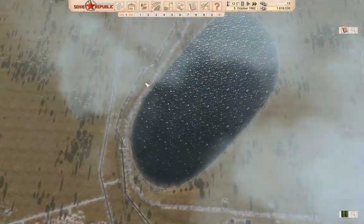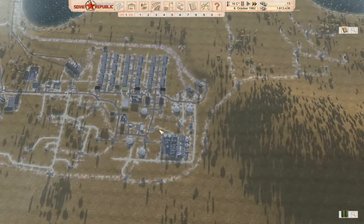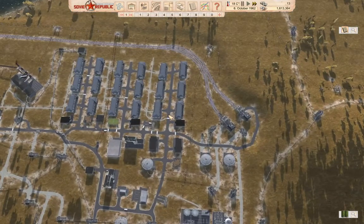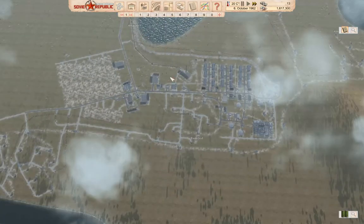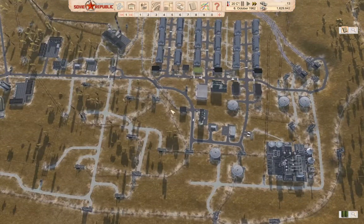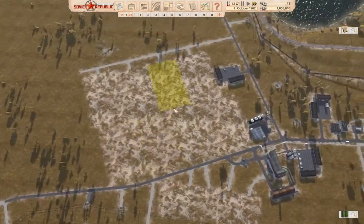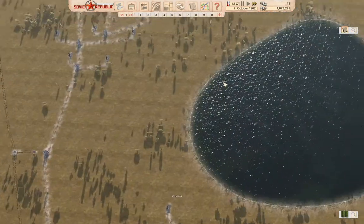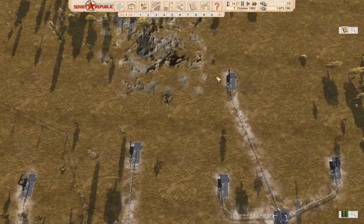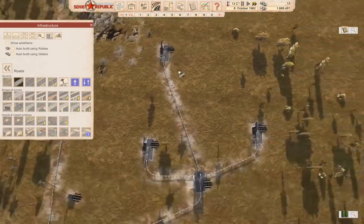I think the next thing I want to get up is a higher education area. I'm not sure where to put it — maybe over here, keeping everything nice and compact. We're coming up on 1963, so about three years in, and we've got something that's working out okay. I should connect this stuff up to infrastructure, so let's grab some gravel roads and do some connecting.